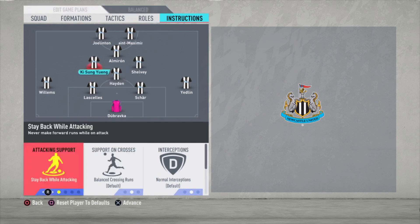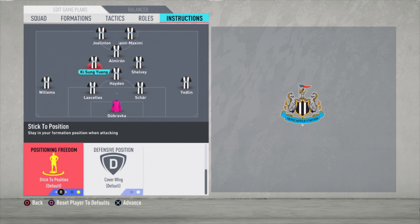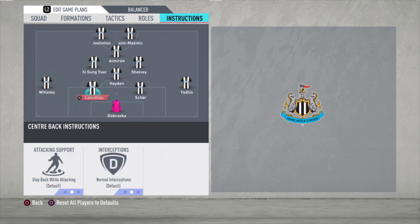The same for Ki — stay back while attacking and cover wing, just default. So all three central midfielders are defensive. That's why I put Jatlin and Willems on join the attack and overlap — these three guys will cover their backs.